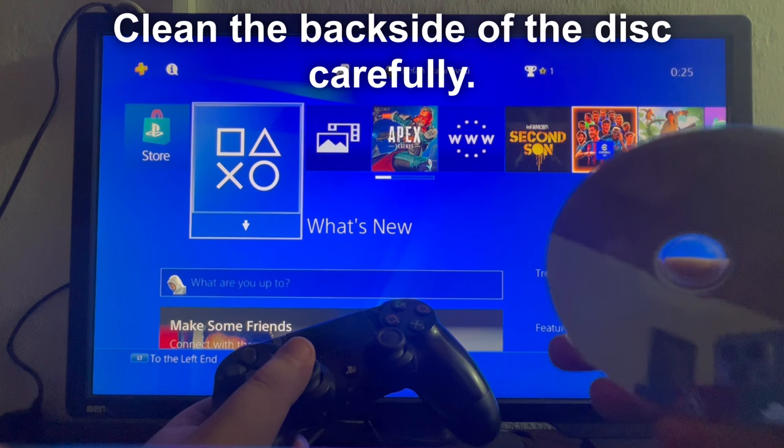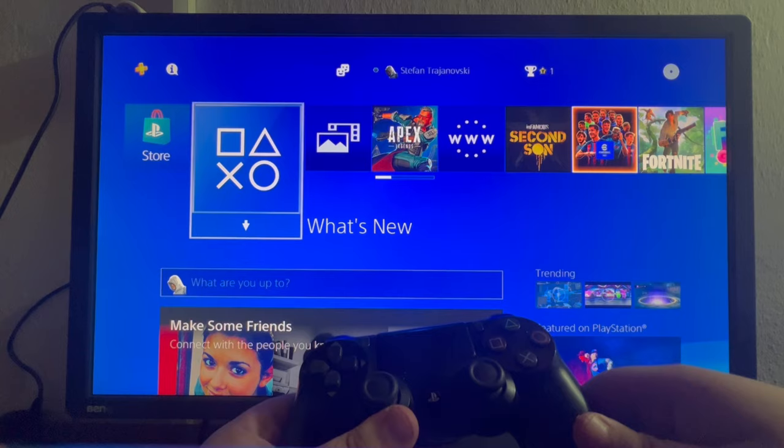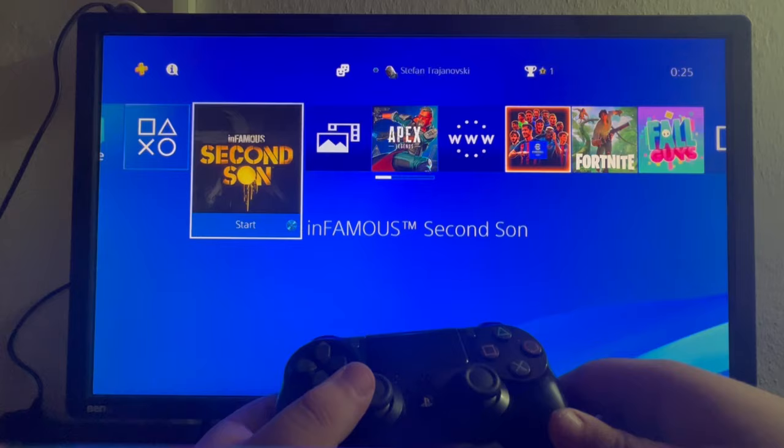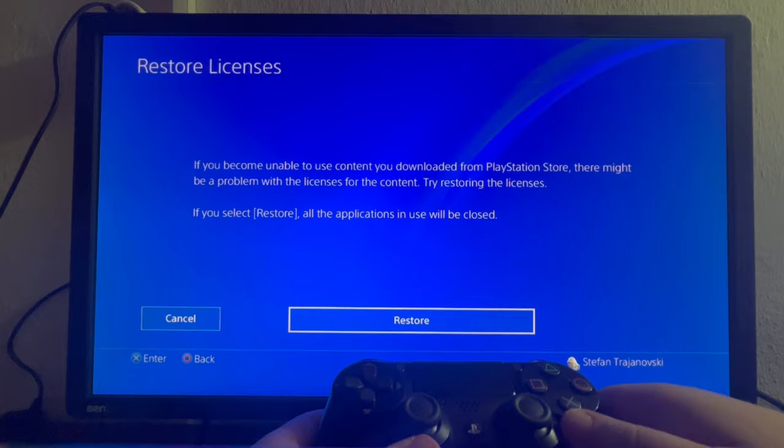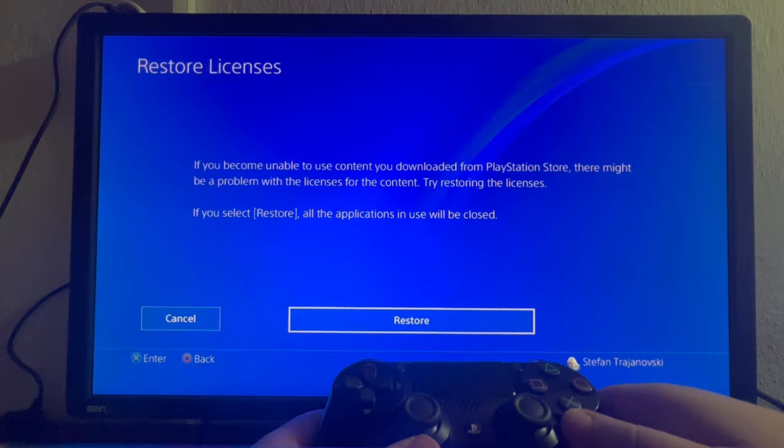The third method includes restoring licenses. To do that, swipe up and navigate to the second to last icon called Settings. Open that, then go into Account Management. Select the option called Restore Licenses, then press the restore button. That is it for how to restore your licenses.